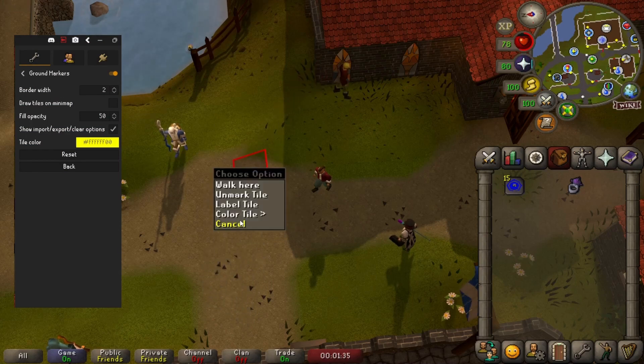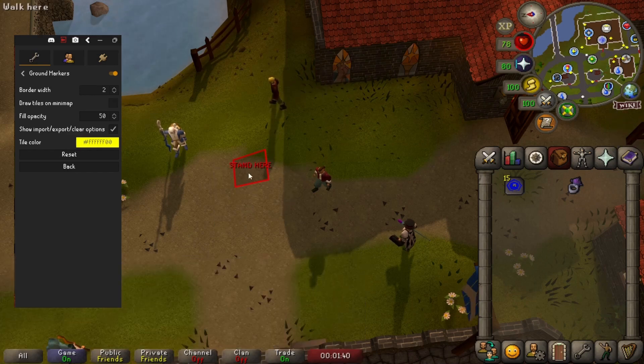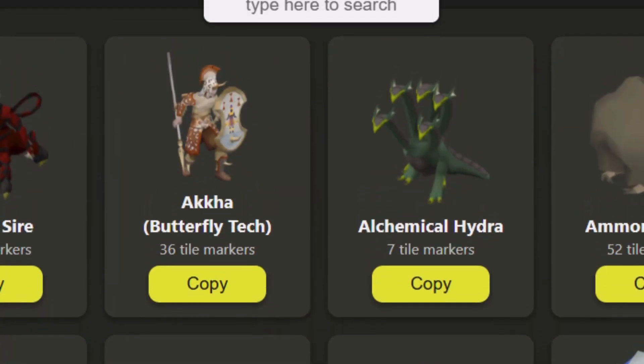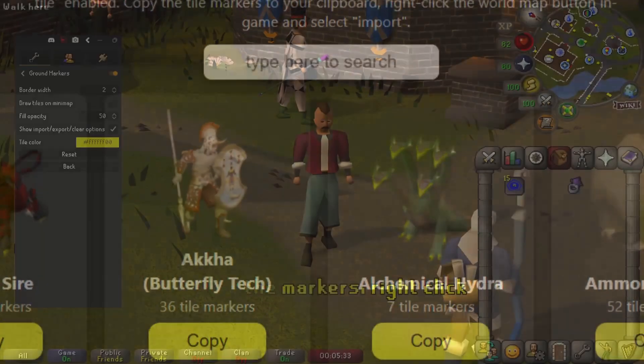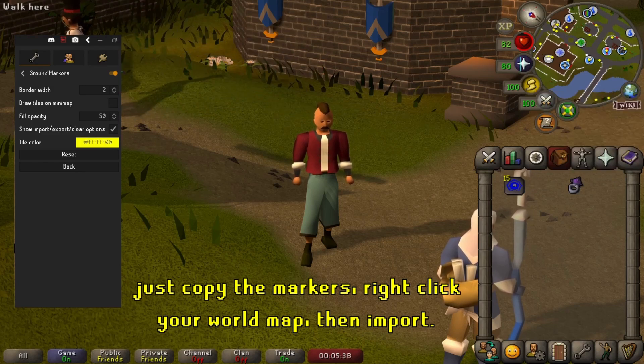It's not massively useful if you've no idea what you're highlighting and why, but when used in conjunction with a good boss guide, you can go to runemarkers.net and get a pre-made tile marker pack for pretty much any boss in this game. This was instrumental in my first bossing attempts — I wouldn't have completed Dragon Slayer 2 without it.